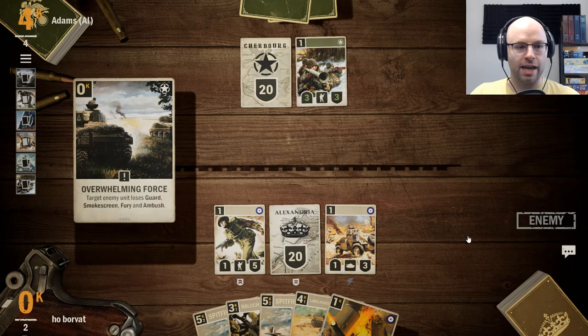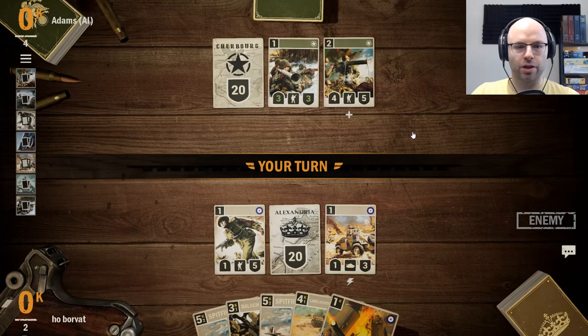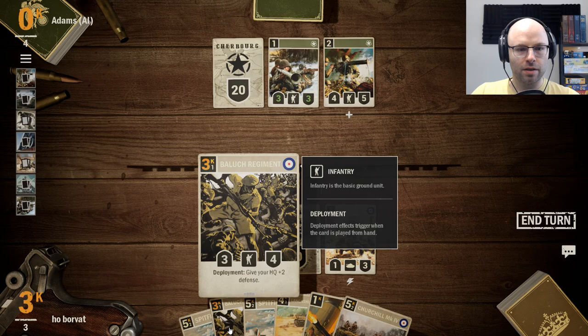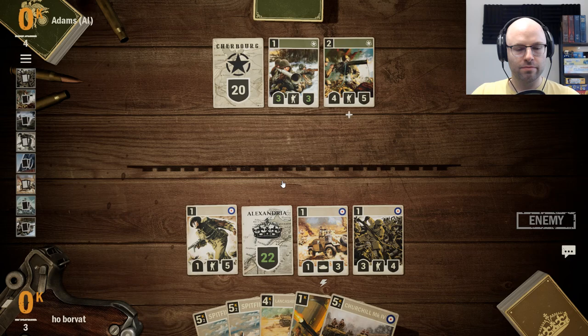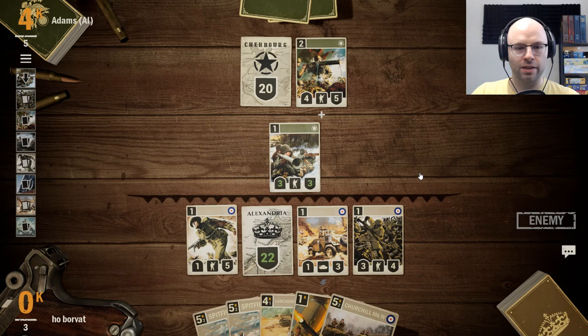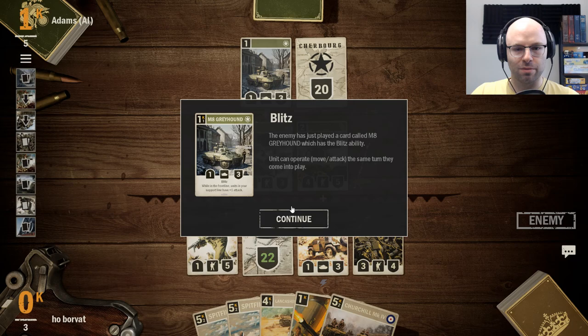They got rid of my guard — I needed that! Your HQ is immune to damage on your turn. We gotta make a move at some point. The Balooch Regiment is coming to play. You're letting British Air Superiority get out there? I see you only got one card in your hand, dummy — look at the card advantage. The enemy has just played the M8 Greyhound, which has the Blitz ability — it can move and attack the same turn it comes into play.